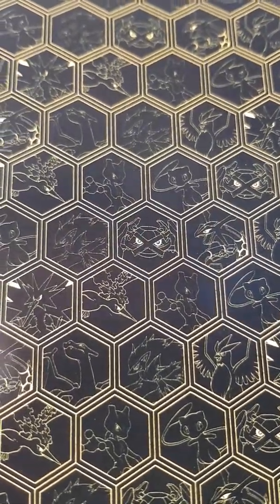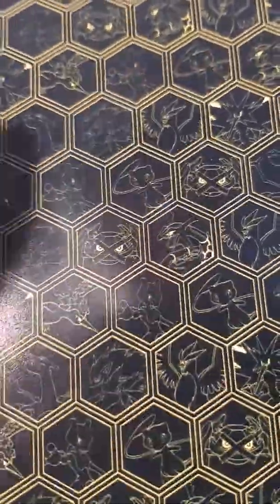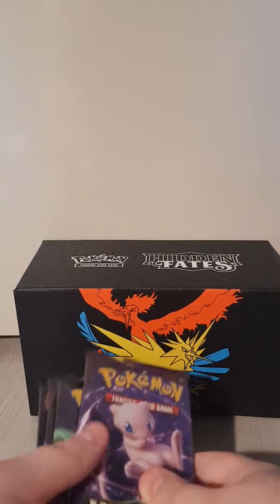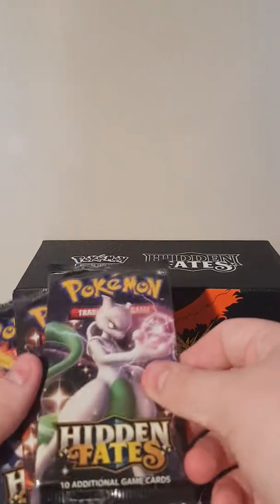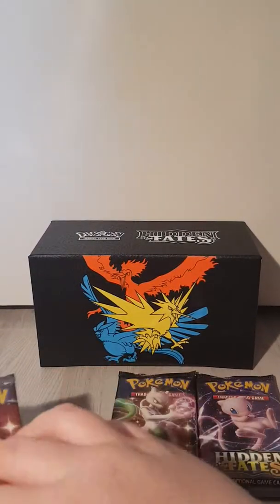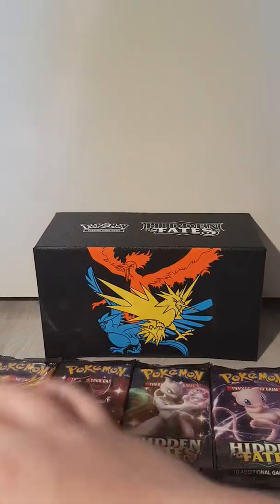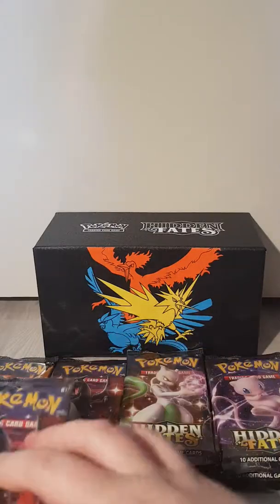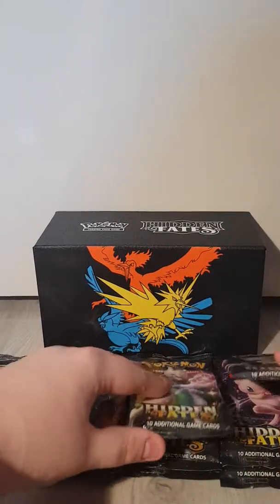Very, very cool. Also this is very cool too - in the back we got a Mewtwo, a Mew, and just mini Pokemon here on the back. I'd name them all but then we'd be here for a long time. Clumsy me - let's put that back on. And let's go with the packs. We got a Mew, a Mewtwo, a Mewtwo, a Mewtwo, a Charizard, and the birds. Which to open first?